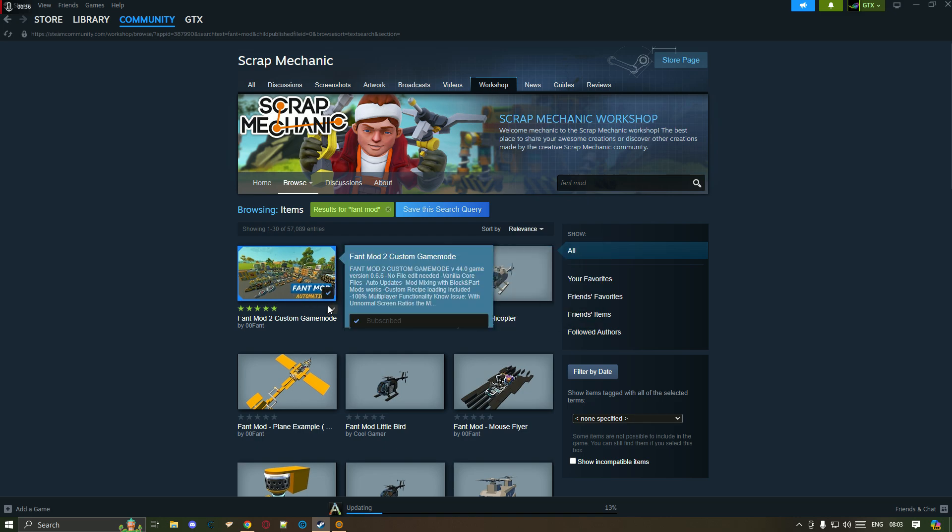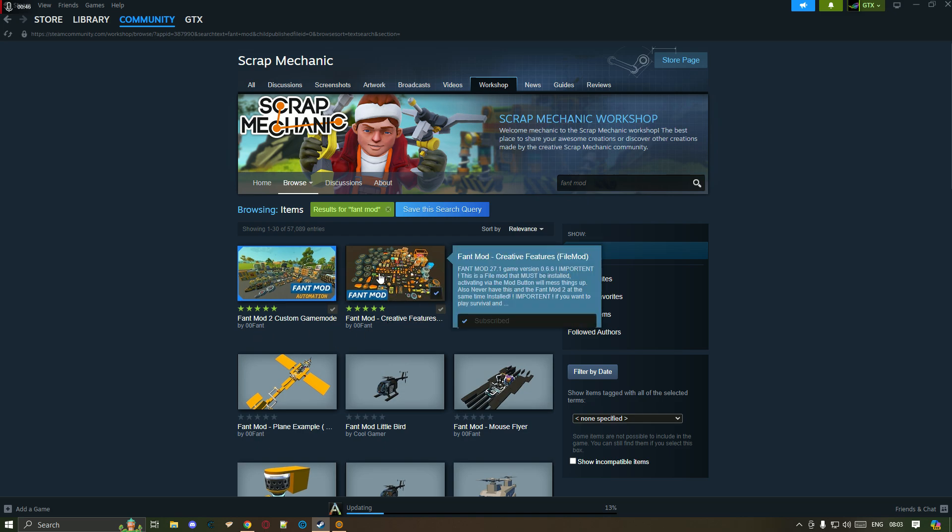Now as you guys can see, I do have two of them installed — subscribed to two different ones. Get the Creative Features one. This one will add all the little gadgets and gizmos and extra items and stuff that he has created — the whole pack with all of the blocks and items.